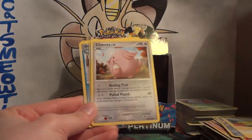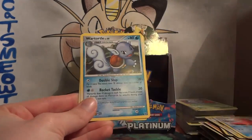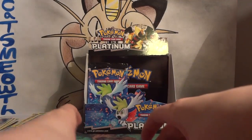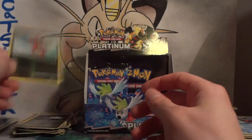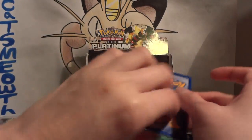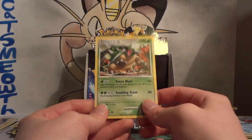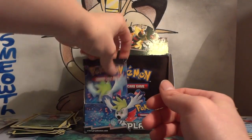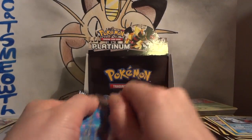Second-to-last pack: Shuppet, Electrike, Chansey, Wurmple, Happiny, Octillery, Wartortle, and another Cyrus. This would have been a really good box to open when this set was in rotation. My reverse is a Kricketune, which is a rare, and my rare is Torterra — I pulled the reverse but hadn't pulled the regular one yet. So now we're on like two and a half pages of non-holo rares. This set is just insane.